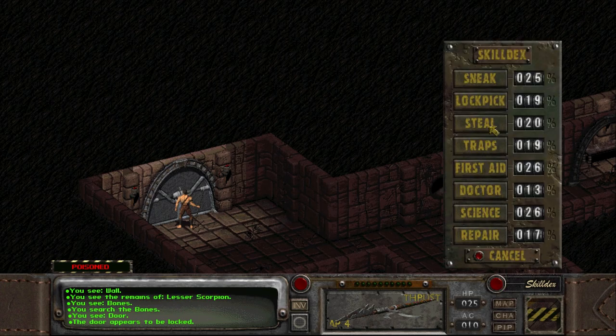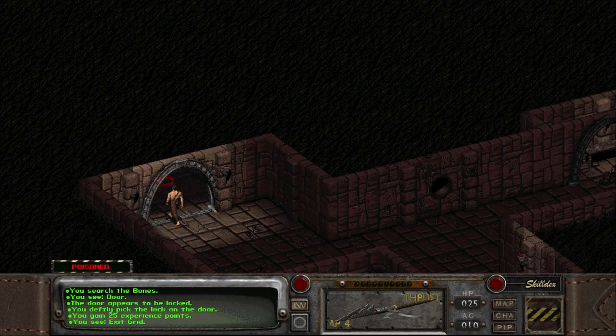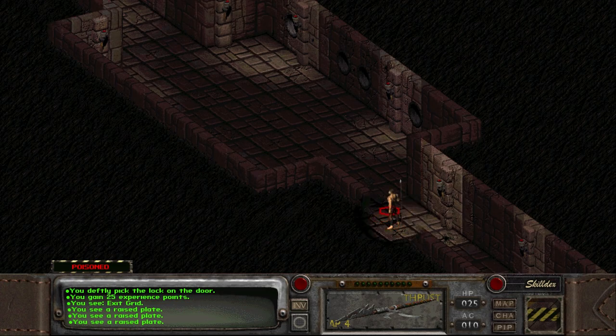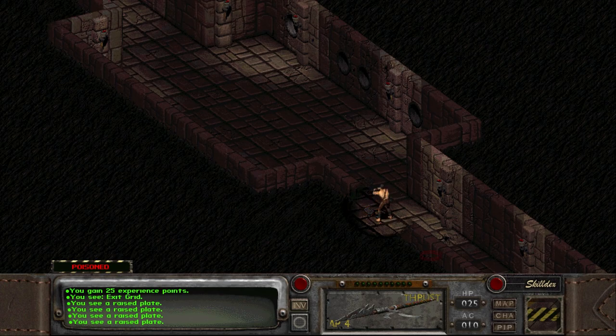The door is locked, so it's time to try our 20% lockpicking skill — and we get it on the first try. I feel like that might be scripted. This is a trapped room. We're going to try and gain some experience disarming traps — you get 25 experience apiece here.